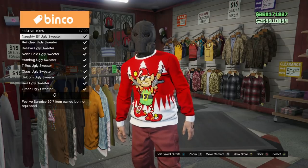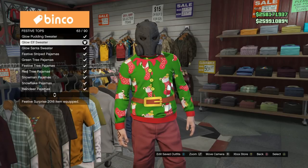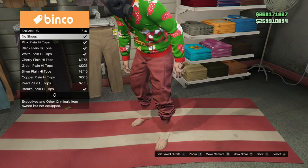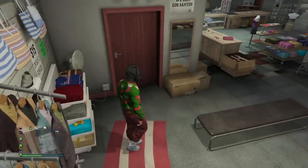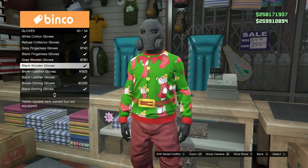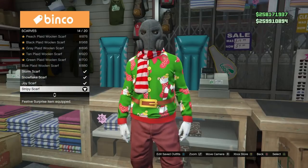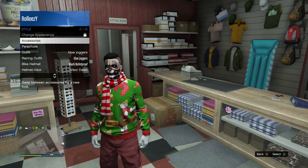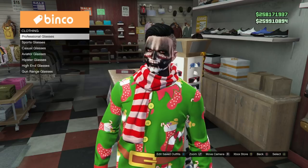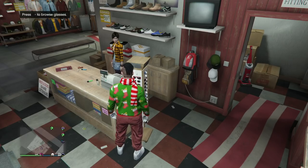Once you've saved the outfit, go to a clothing store. Put on the glow elf sweater under festive tops. Once you've done that, go to shoes, go to sneakers, and put on the white plain high tops. Then go to the glove section and put on the white cotton gloves. Go to scarves and get the stripy scarf — it's super Christmassy. Take off the headgear and save the outfit just like that. Also go to sports glasses and pick up the green urban ski goggles — you don't need to save the outfit after that, just save it beforehand.